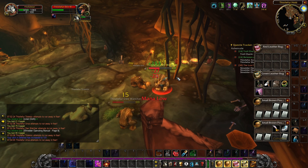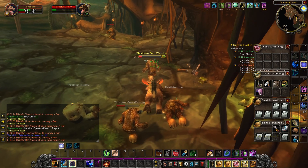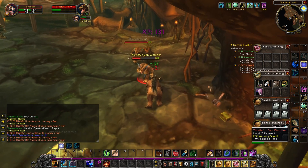They are half health simply from hitting me when I have Improved Thorns. They are going to report me for having such a good buff — please don't ban me. I try to kill this one but he brings a friend — dang it.